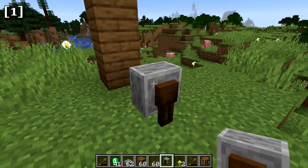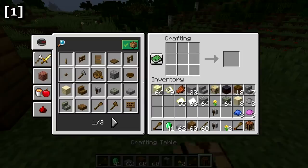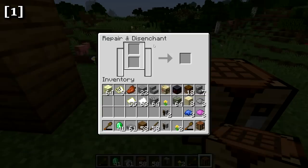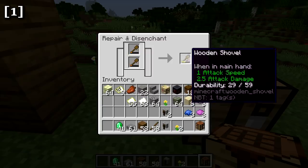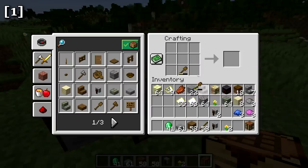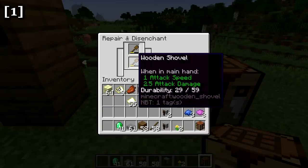The grindstone can be placed on the ground, on the side of blocks, or upside down. To craft it, you need two sticks, two planks, and a stone slab. Right-clicking opens an interface where you can repair items — placing two damaged items combines their durability plus a 5% bonus. Importantly, you can no longer repair items in the crafting table or player inventory; the grindstone is now required for repairing.